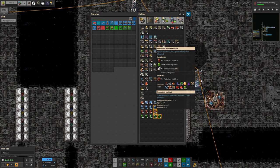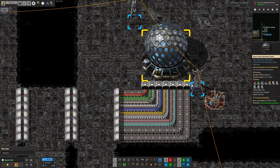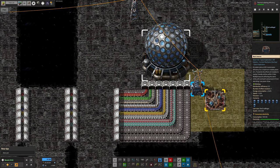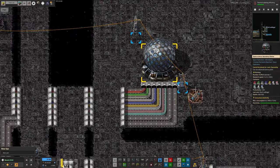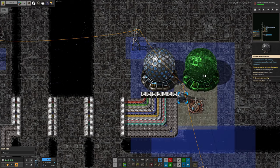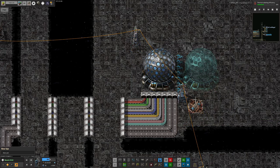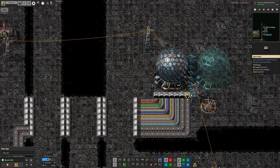This is working quite nicely. However, we're going to want to bump up the speed modules, because the more productivity modules we put in here, the more the speed gets dragged down — so we'll need more speed modules to compensate. From previous experience, we probably won't need more than one or two of these labs. We could put in a second one here and have an inserter feeding straight over into it, so let's try that — that'll allow us to science twice as quickly, at least until we start running out of science packs.